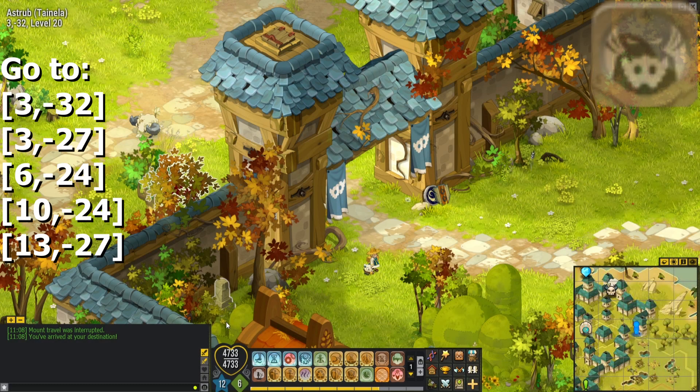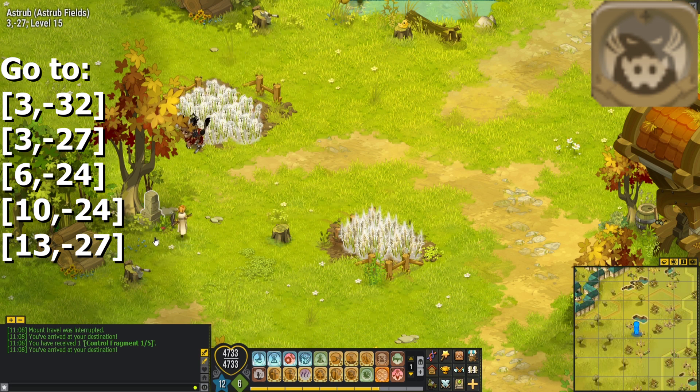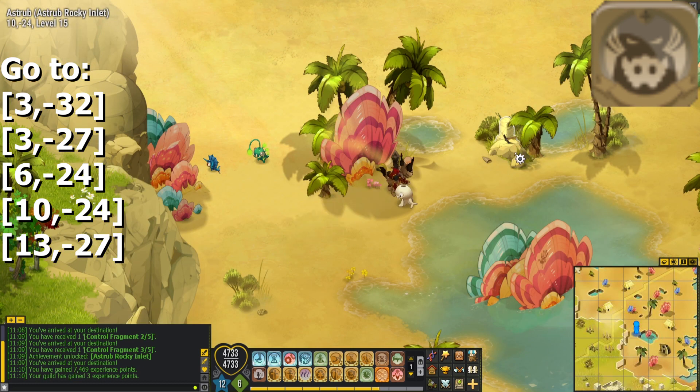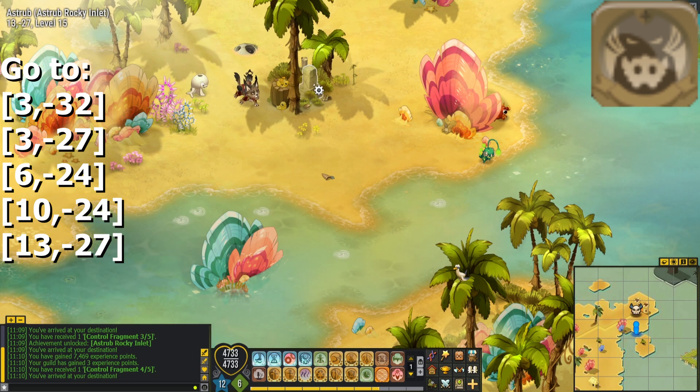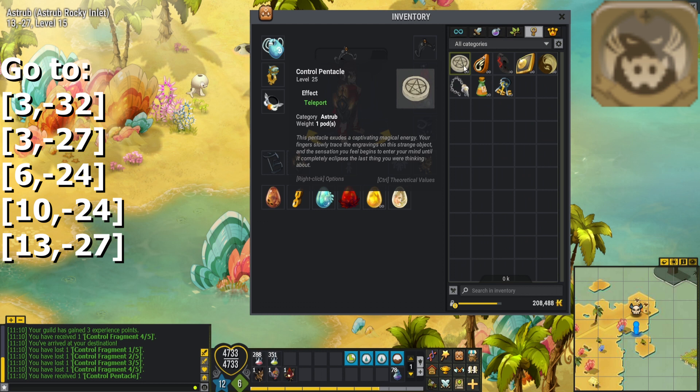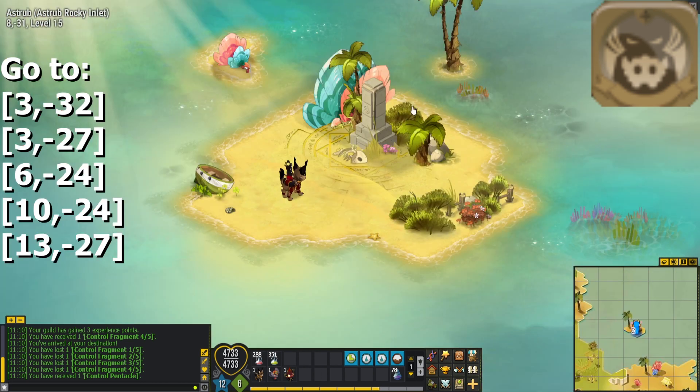The first very basic spell that any class should have, especially summoners, is Summon Skill. This spell basically allows you to control your summons or let the AI control them depending on which variant you choose. The only summon that you can't control is Chaperful. What you need to do is go to the 5 locations mentioned on the screen, click on the control fragments, and then in the quest tab in your inventory you will receive a Pentacle.